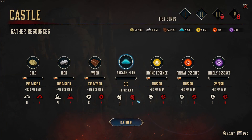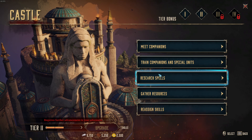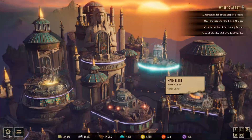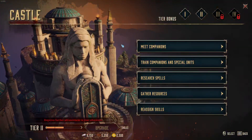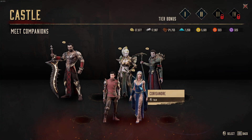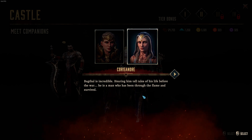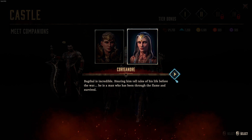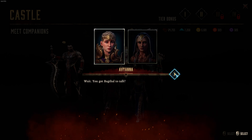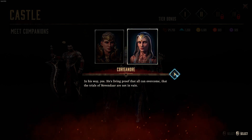We can't upgrade our tier yet. Is there any spells? No. Train companions — no. Let's head back to Huric. Let's see what companions have to say. Coruscant: 'Bagthal is incredible. Hearing him tell tales of his life before the war — he is a man who has been through the flame and survived.' Wait, you got Bagthal to talk? In his way, yes. He's living proof that all can overcome, that the trials of Nevendar are not in vain.